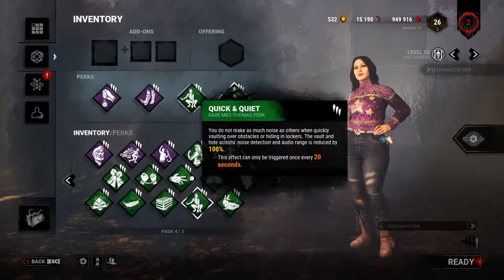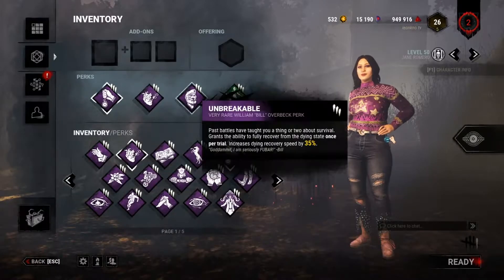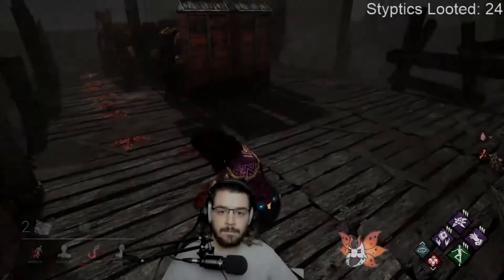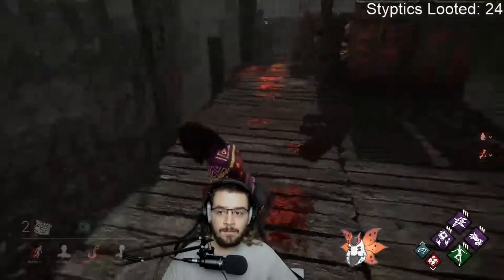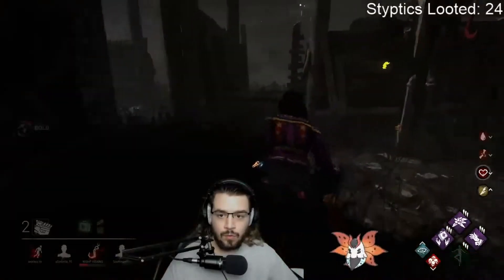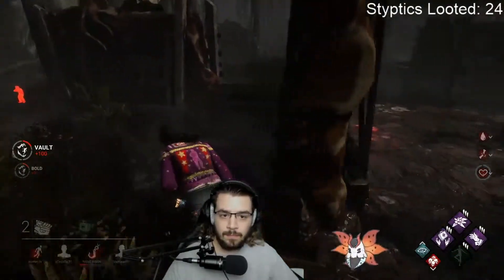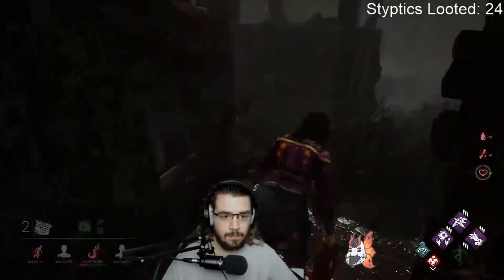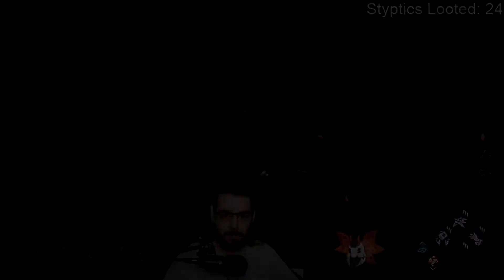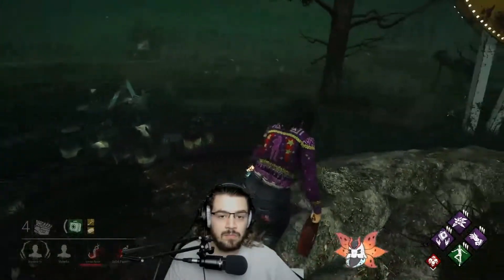And now for the more traditional exhaustion perks: Balanced Landing, Dead Hard, Lithe, and Sprint Burst. Balanced Landing. This perk used to be quite a bit better, but it had to be toned down for balancing reasons. Right now it reduces the stagger from falls by 75%, the grunt noises from falling by 100%, as well as granting a 150% speed buff for 3 seconds when used.